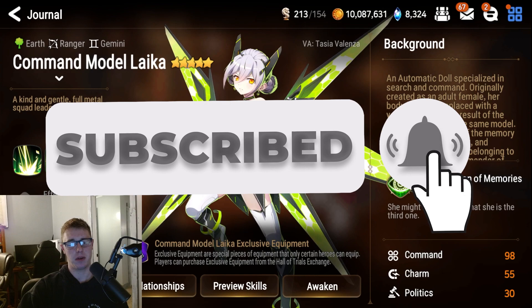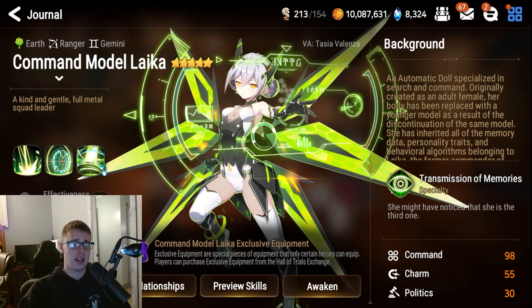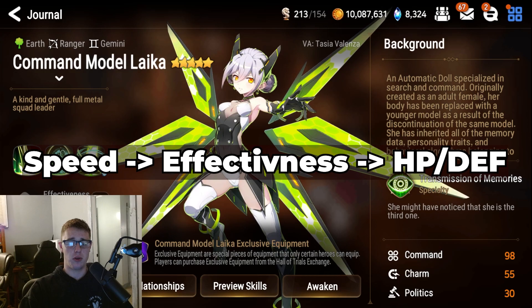Getting to know her, we want to start with the gear sets. The number 1 I'd recommend is Speed, simply because you want her to be one of the fastest, if not the fastest unit on your whole team because of her skill 3. For 2-set, I'd recommend Hit Set because you want her extremely accurate, but you can add some damage by using Crit Set, or even if you're insanely fast, you can use Immunity.